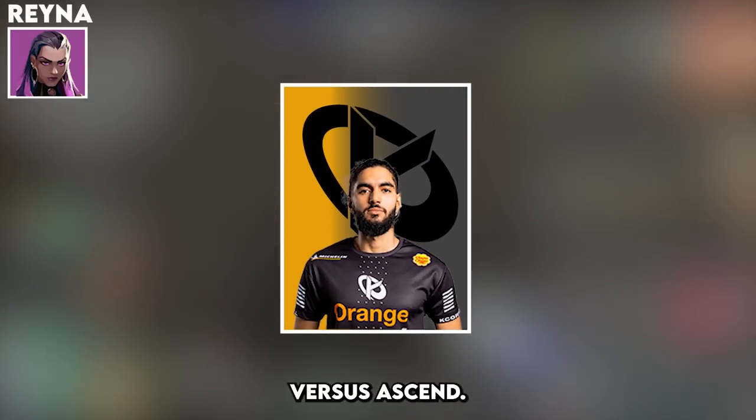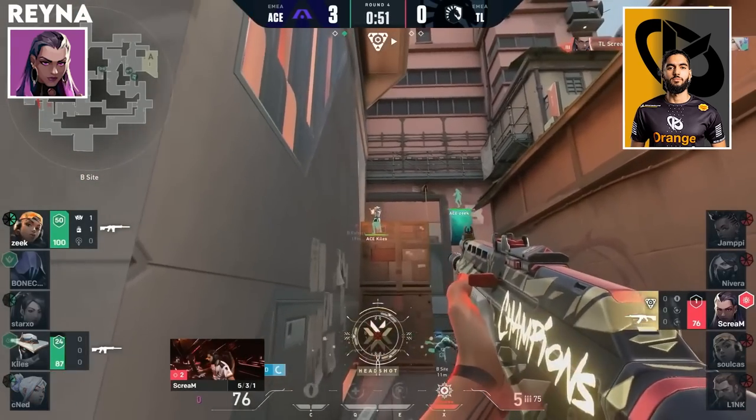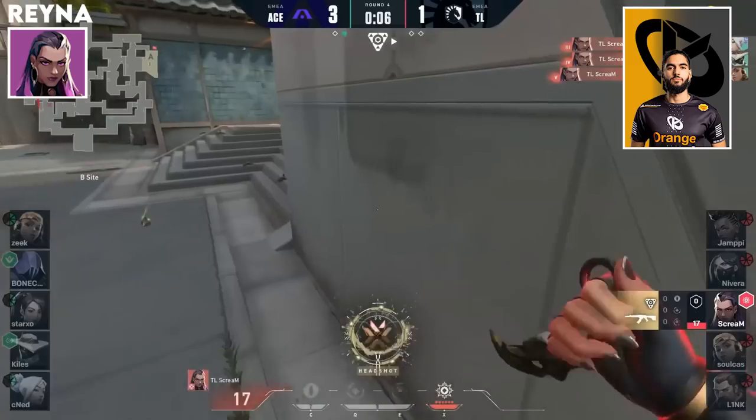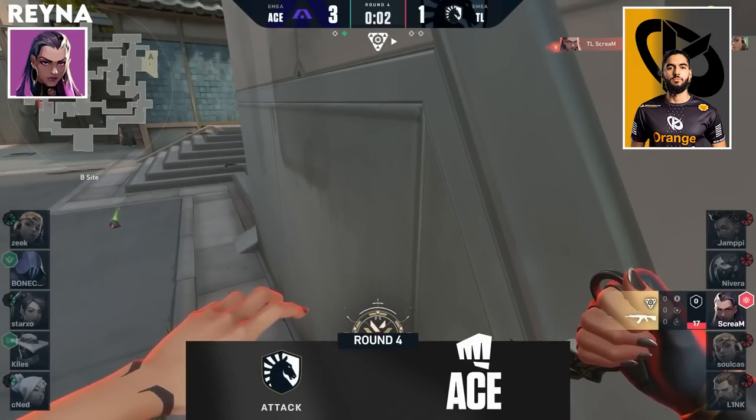Scream's Ace on Split versus Ascend — there's a whiff from Xenit, opportunity for Scream. If he can find him — there we go. Scream looking to make it happen. Oh my god! Scream gets himself an Ace! If that doesn't bring Liquid back into this, I don't know what will.